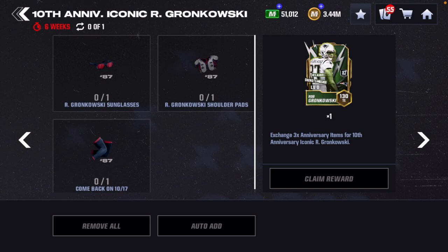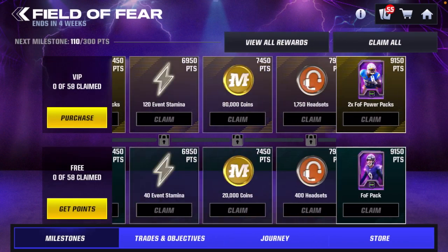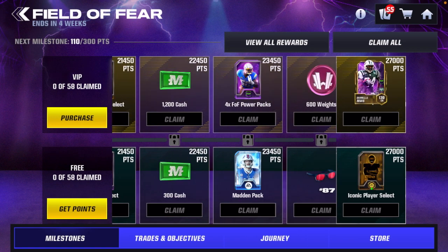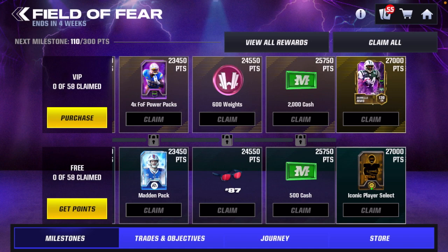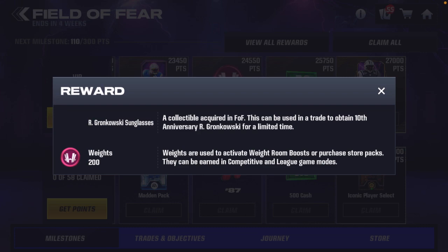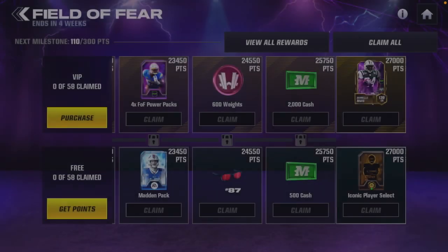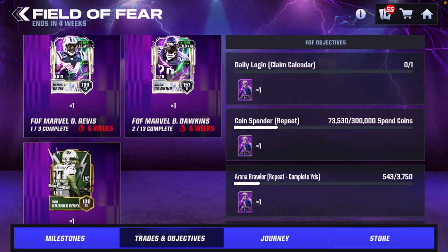First off we have Rob Gronkowski — this is the one you basically build for free throughout the duration of the field pass. There are going to be three collectibles to get him. The first one is going to be in the field pass milestones. Go to the field pass milestones, scroll all the way down to the end of the free track, and you will see milestone 48: 24,550 points is the first collectible, which will be the sunglasses to go towards that Rob Gronkowski.